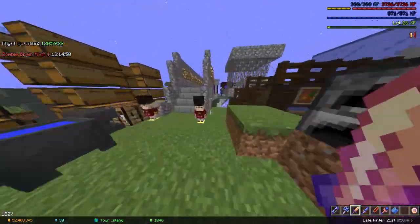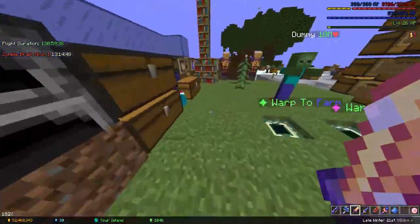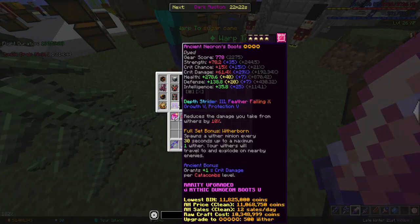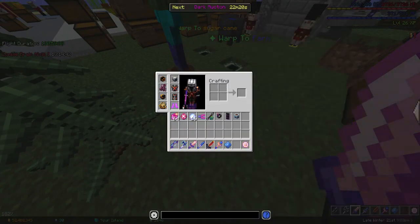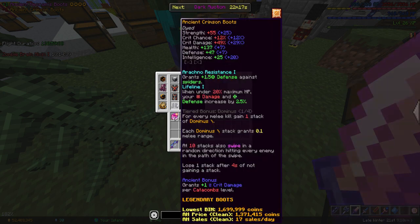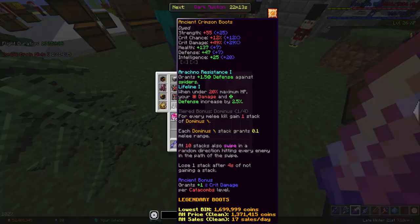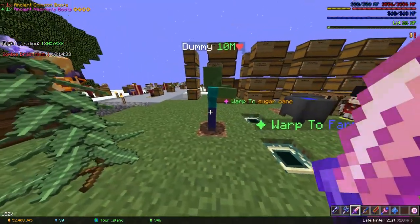Basically, I'm here to tell you why, instead of using Necron boots, if you're like me and you have 3-4th Necron and a Wharton helmet, you should be instead using crimson boots. You don't even have to storm. I just have, like, ancient, regular crimson boots with terrible attributes.